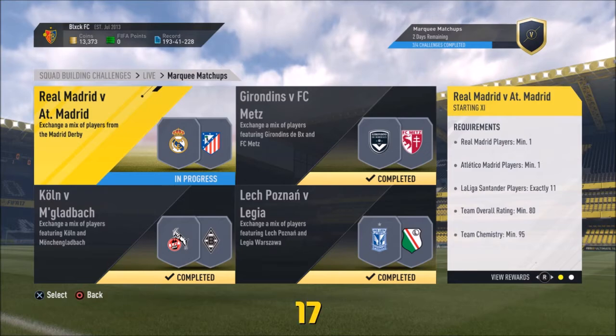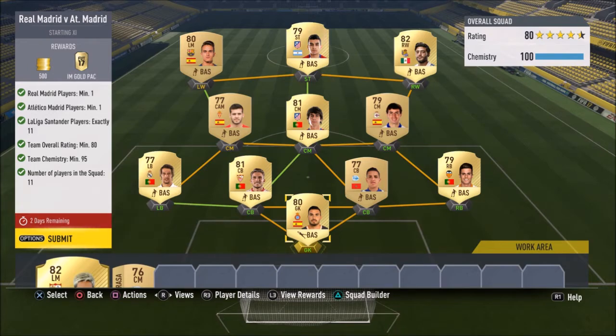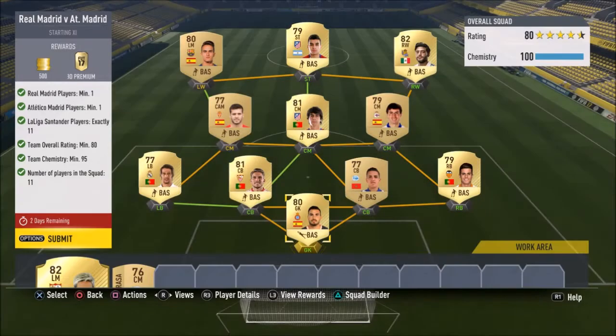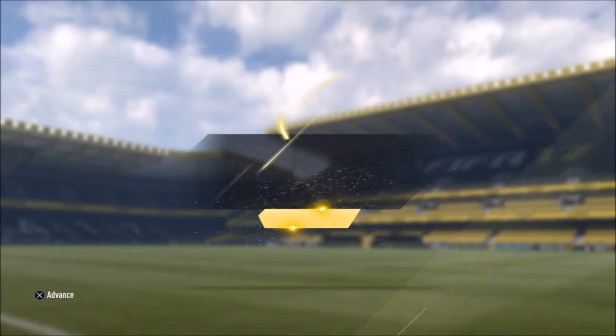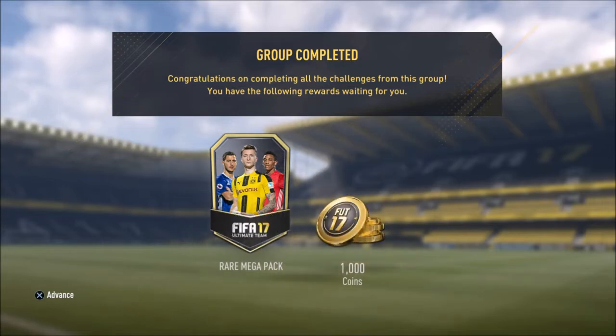The last one, the Madrid derby, is the one I wanted to submit with you guys live. It's basically just a La Liga team, not too expensive — you needed a minimum team rating of 80, team chemistry of 95, one player from Real Madrid and one from Atletico. We're claiming 500 coins and a jumbo premium gold pack. And because we completed the full quartet, we get one rare mega pack and a thousand coins.